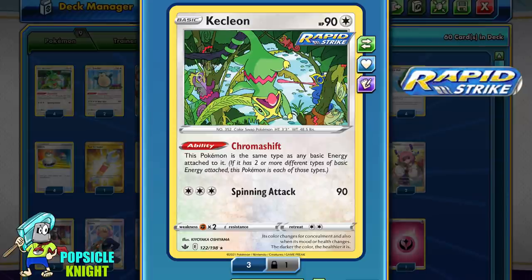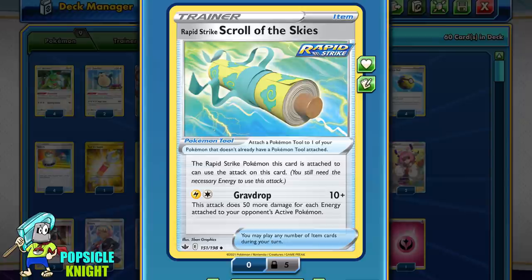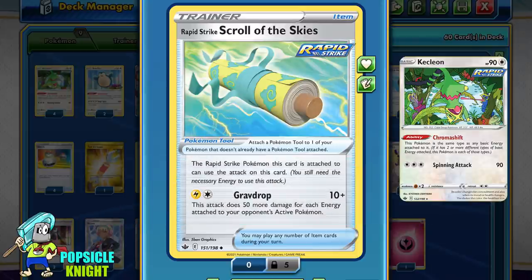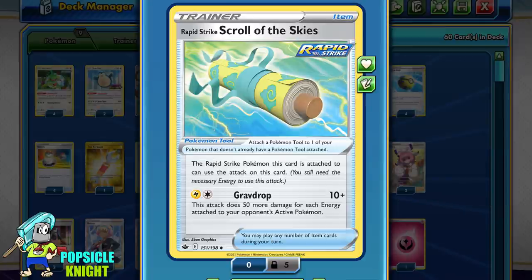Because Kecleon is a Rapid Strike Pokemon, we actually have another option for an even more powerful attack — with the help of the Rapid Strike Scroll of the Skies. It allows your Rapid Strike Pokemon to use the attack Grav Drop. For 1 Lightning Energy and 1 Colorless, it deals 10 plus 50 more damage for each energy attached to your opponent's active Pokemon. So if you're hitting for weakness and your opponent's active has 2 energies, Kecleon deals 220 damage. With 3 energies, Kecleon deals 320 damage — that's a lot of 1-hit KOs against most VMAXs for just 2 energies. This will be the main source of our high attack damage output.